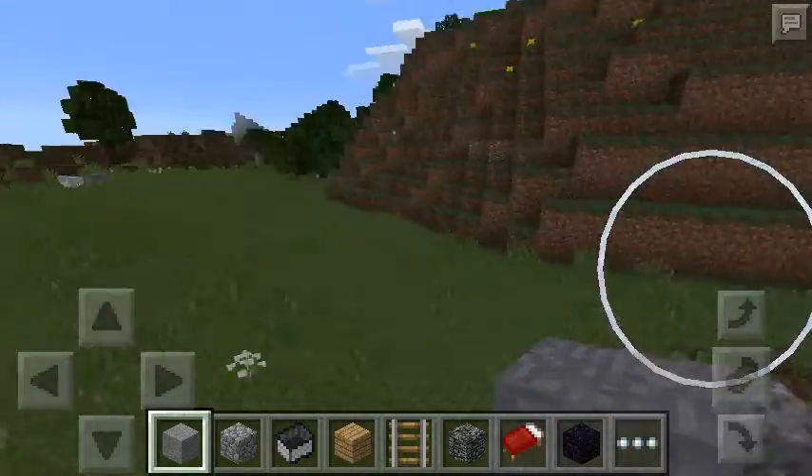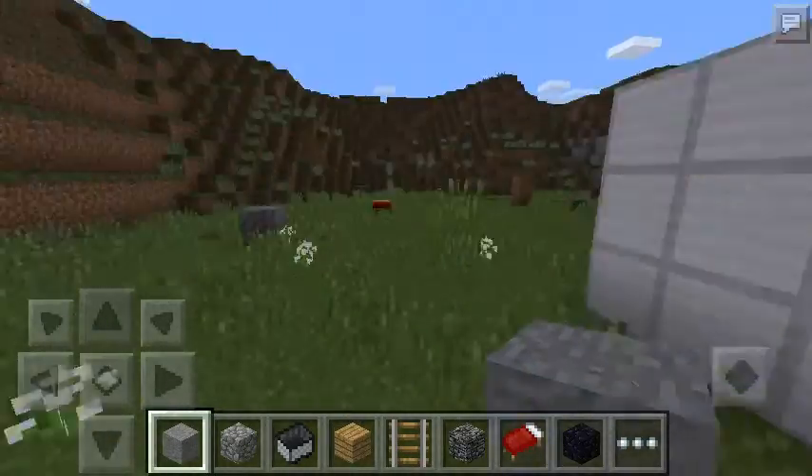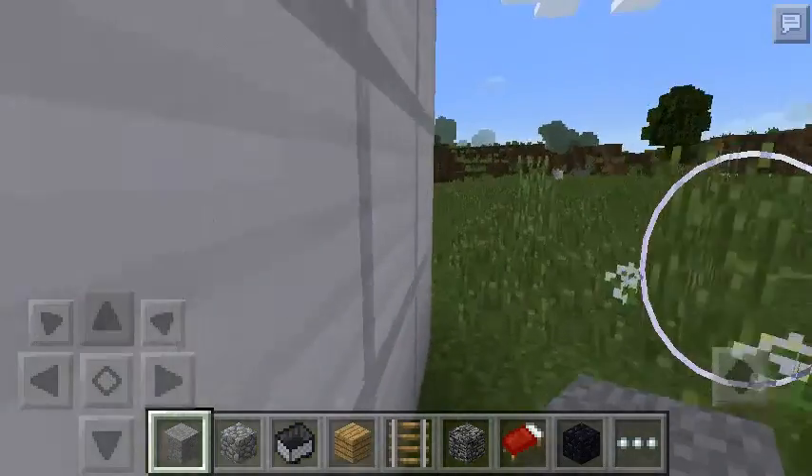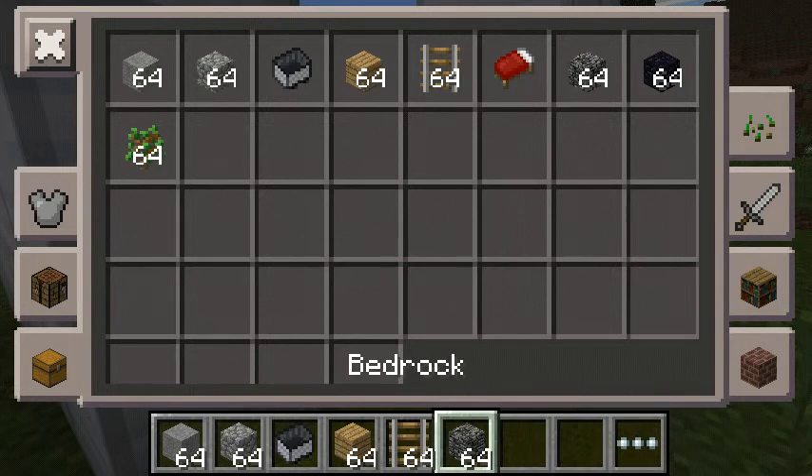Alright, so I am in creative, which is good, and it's morning. So the first way to hide your base — let's make this the first way the closest. I'm gonna clear everything out in my inventory.